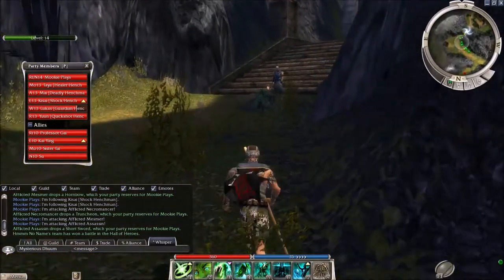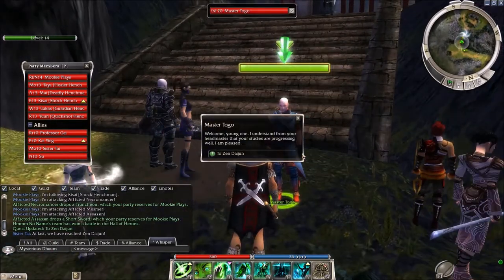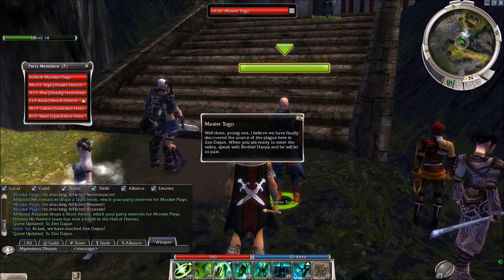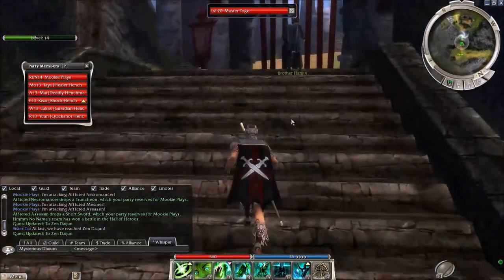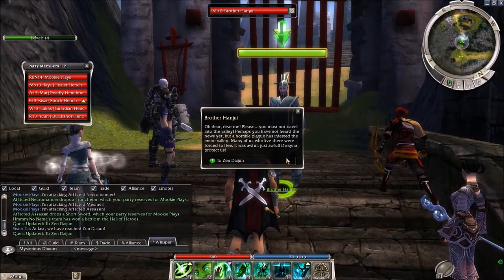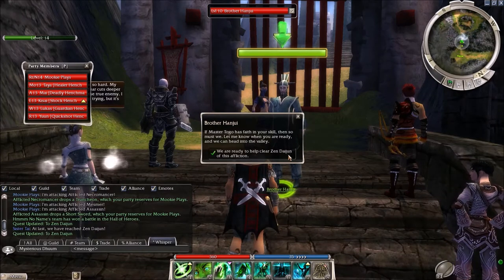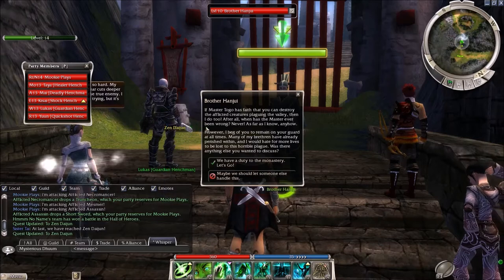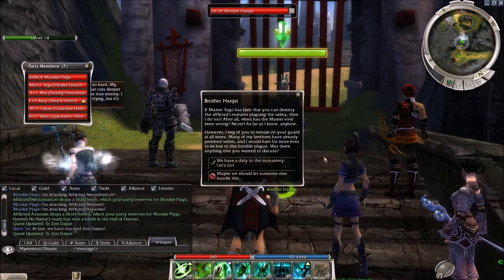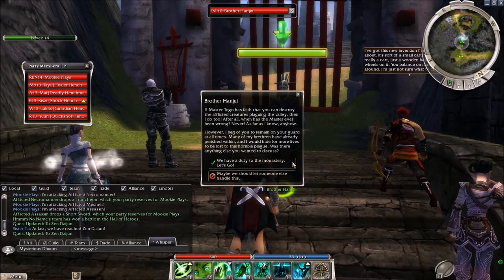There's a little tiger standing there. Here we are. 'At last we have reached Zendai Jun. Welcome, Yonglon. It is clear your studies are progressing well.' 'I believe we have finally discovered the source of the plague here in Zendai Jun. When you are ready to enter the valley, speak with Brother Han Ju and he will let us past.' Brother Han Ju says: 'Please, you must not travel into the valley. A horrible plague has infected the entire valley — many of us who lived there were forced to flee.' 'If Master Togo has faith in your skill, then so must we. Let me know when you are ready and we can head into the valley.' 'When has the Master ever been wrong? However, I beg of you all to remain on guard at all times.'